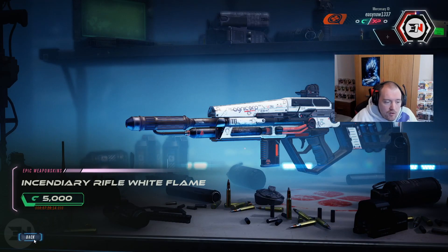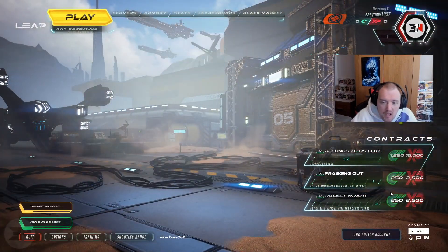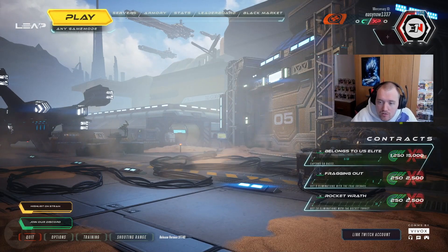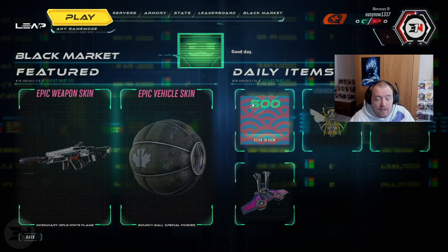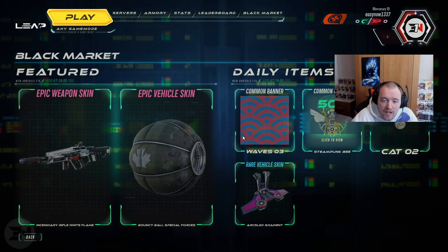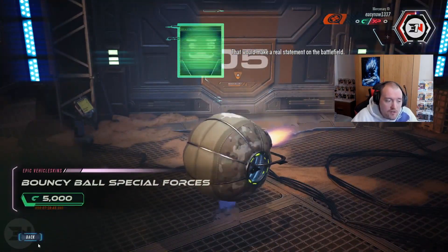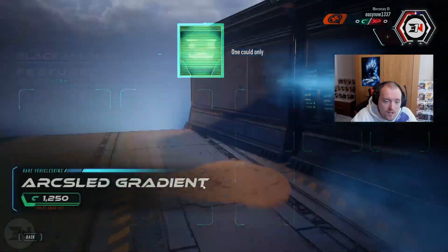5,000 credits is roughly equivalent to about a week's worth of challenges if there are just three per day, so you will get some stuff just from doing challenges. You can also presumably buy credits as well. The Black Market has a weekly update with daily items plus an epic vehicle skin and an epic weapon skin that changes week to week.